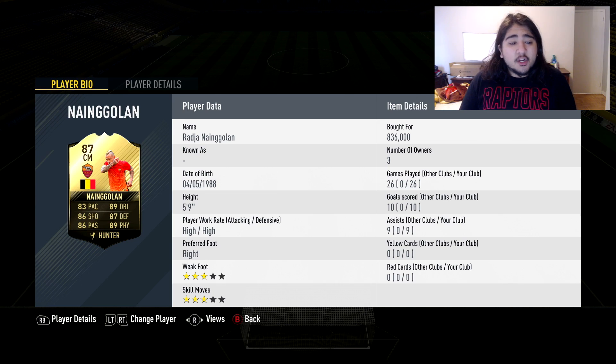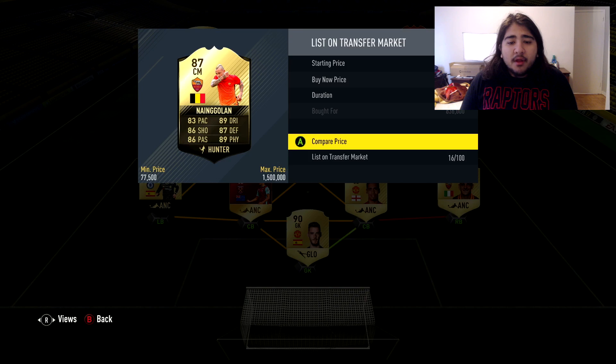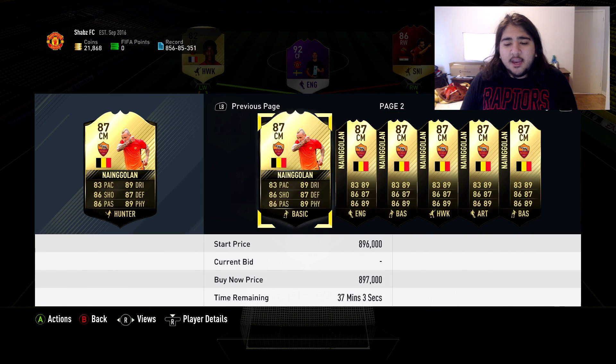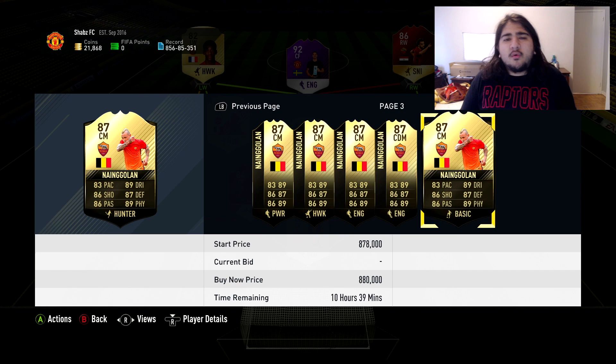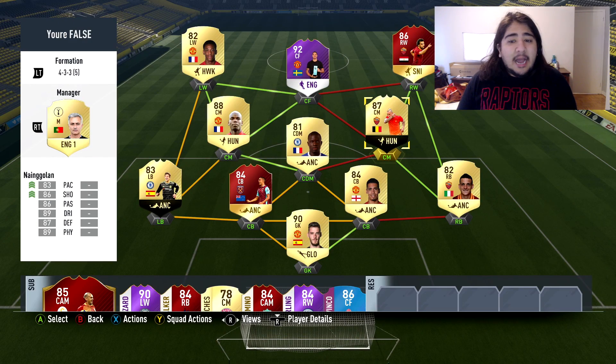836,000 coins for a central midfielder — this guy is the best in the game in my opinion. No player I have used is better, and I believe his price will skyrocket. It's at 880 now. I think when TOTW comes up he is going to skyrocket because the one coming up is just BPL. Once it's back to normal, I think he'll be a one-million coin player at least.